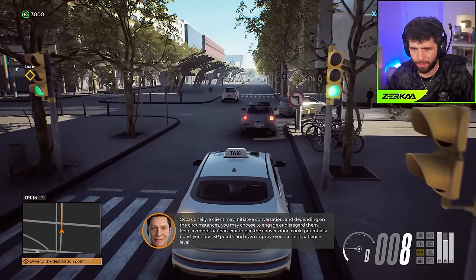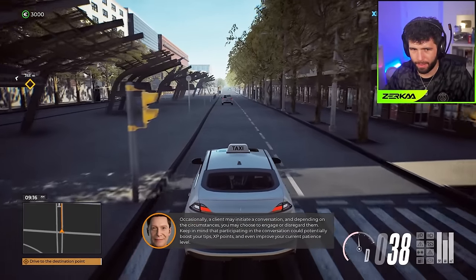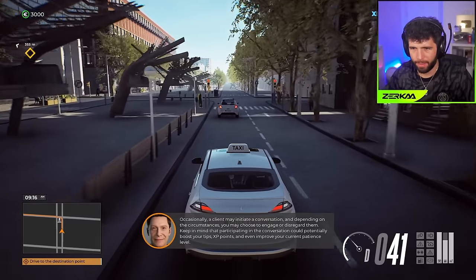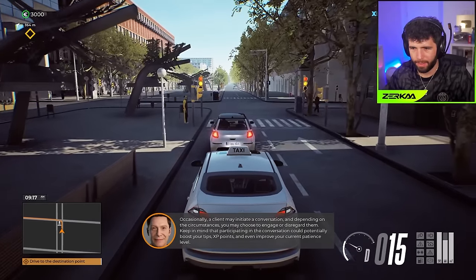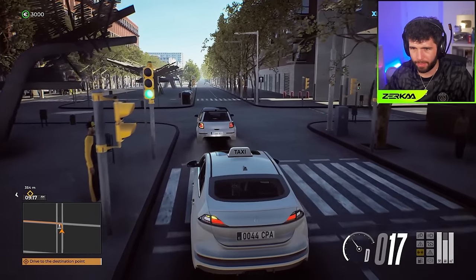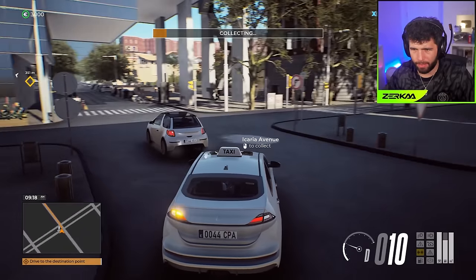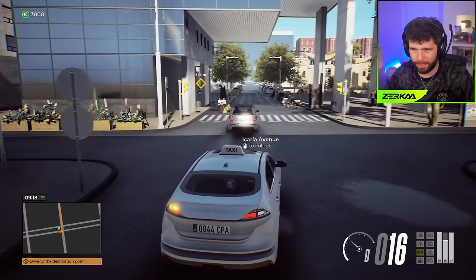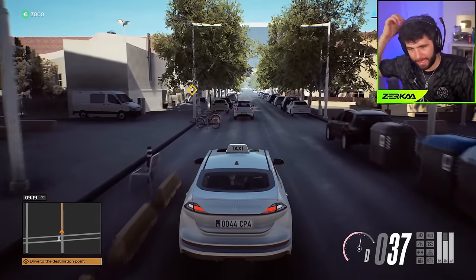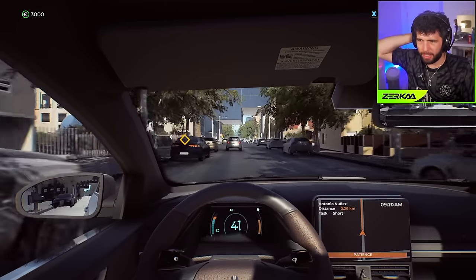Drive to the destination point and remember to control the patience bar. Occasionally a client may initiate a conversation - depending on the circumstances you may choose to engage or disregard them. Participating in conversation could boost your tips, XP points, and even improve your patience level. This game would be very good with a steering wheel, but from all the reviews I'm seeing, a lot of the steering wheel stuff is broken.